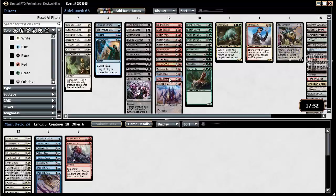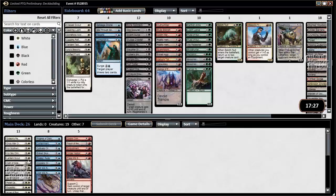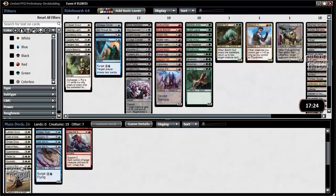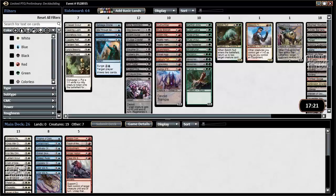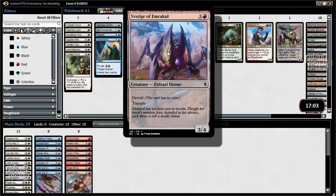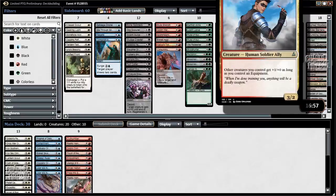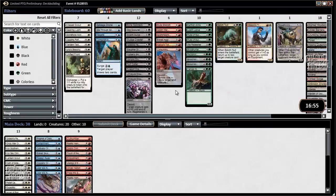If we look at red — one thing our white is lacking is great removal. We have a Shear Drop and a Gideon's Reproach as really our only removal spells, so white is a little shy on removal. This Touch of the Void is nice to have for red, as well as these Reality Hemorrhages and an Outnumber. Red looks pretty good here. I could really see pairing red with white — we would also get Weapons Trainer if we did.